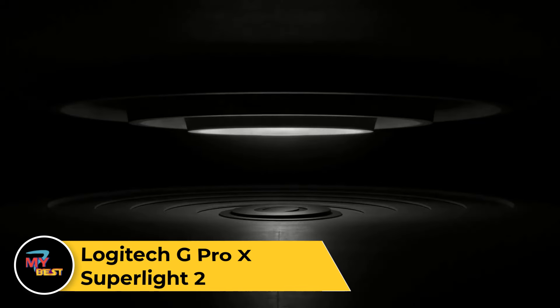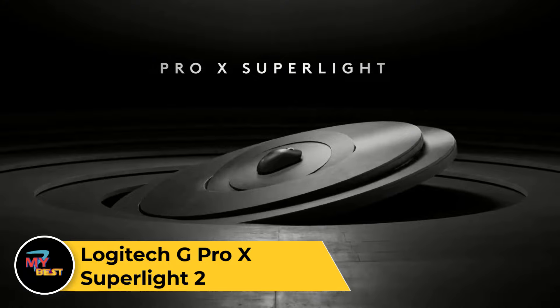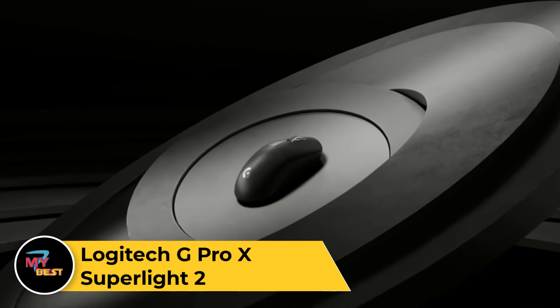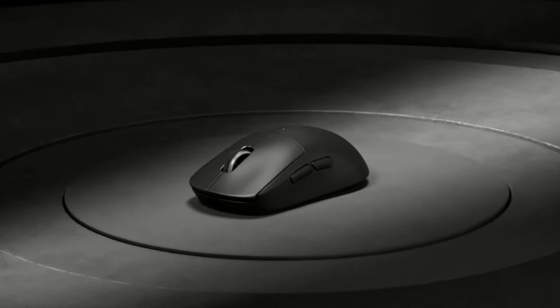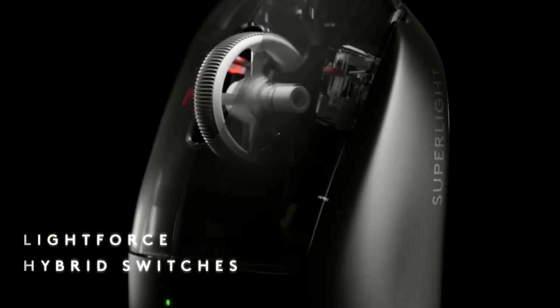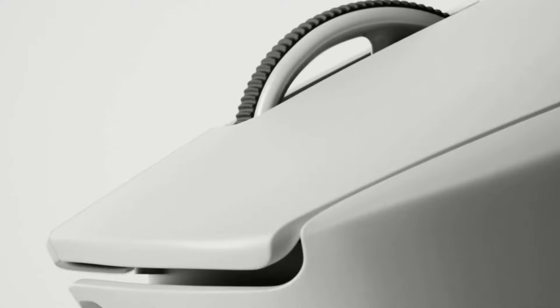Logitech G Pro X Superlight 2. It's hard to beat a classic, so Logitech didn't even try. The Logitech G Pro X Superlight 2 is practically identical to the original G Pro X Superlight in form factor, but it brings some convenient upgrades to the table. These include USB-C charging — which the original probably should have had, frankly — an upgraded sensor, new switches, and longer battery life.